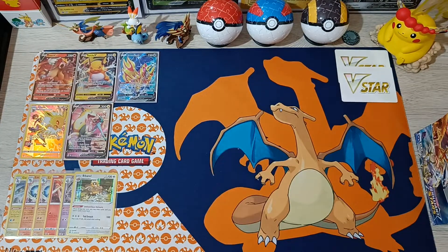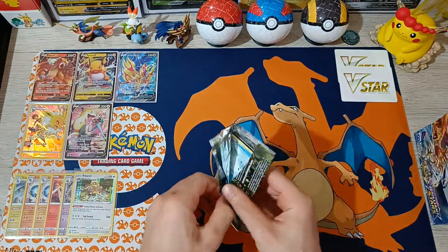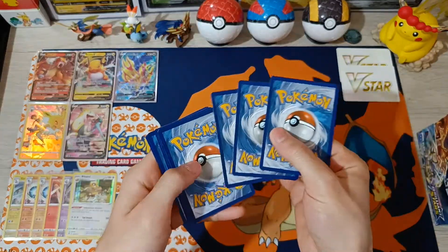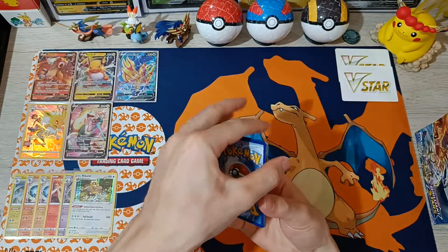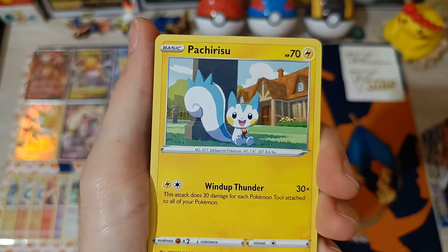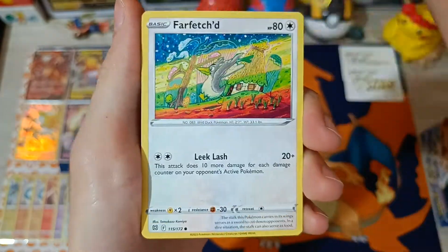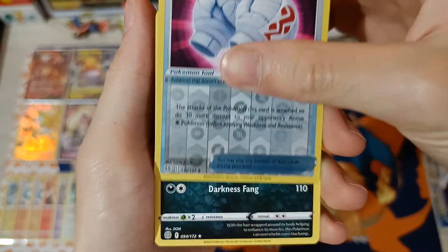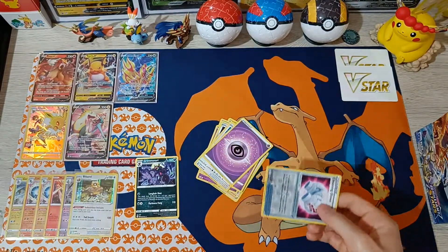On to our last pack, number 18 from the right side of the box. There's some Lightning on the Reverse card. We got Cynthia's Ambition, Jaren's Care, Pachirisu, Kupchu, Dedenne, Kulink, Duskull, Farfetch'd, Energy, Reverse Cleansing Gloves, and Grimmsnarl non-hollow.